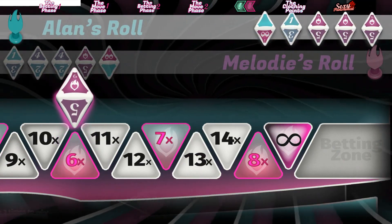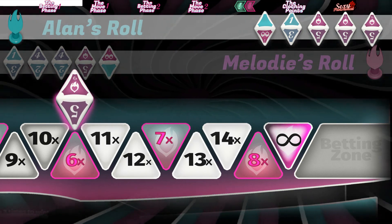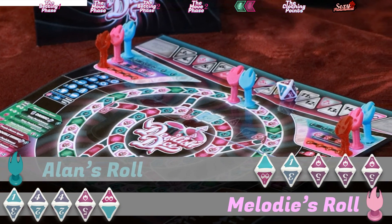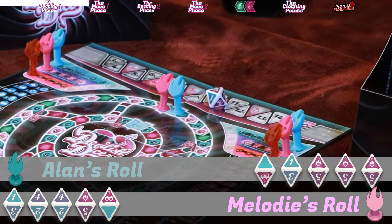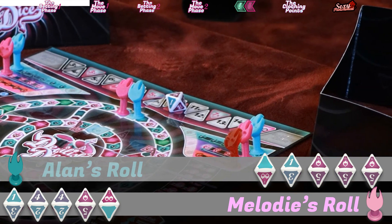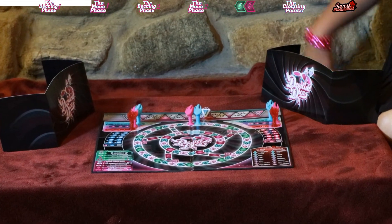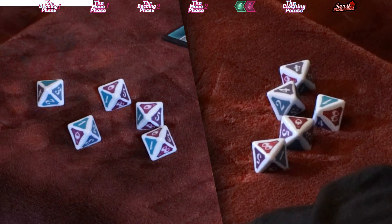Now Alan has three choices: one, raise the bet to a greater quantity of wilds; two, raise the bet to a standard number of a quantity of at least eleven; or three, call devilish dice, which means he does not believe that there are six wilds and both players have to raise their dividers and show each other their rolls. If he calls devilish dice and there are at least six wilds between both players, he loses the betting phase. If there are less than six wilds, he wins. In this case, Alan decides to call devilish dice. They both raise their dividers — Elodie has three wilds and Alan has three wilds. That's six wilds total, so Elodie wins!